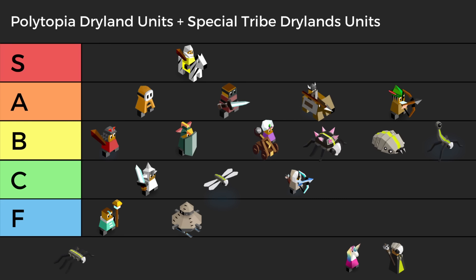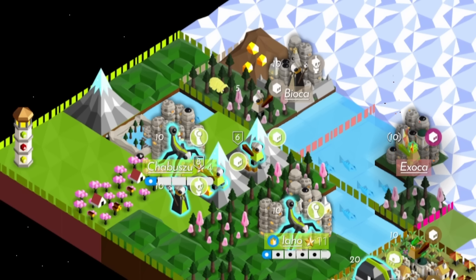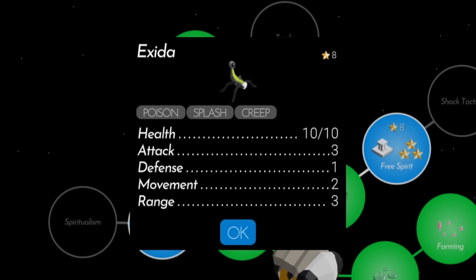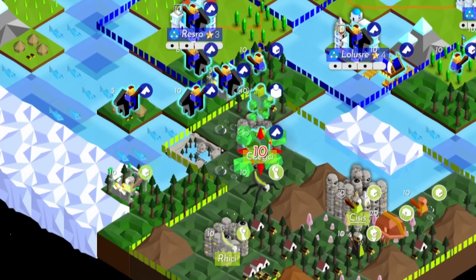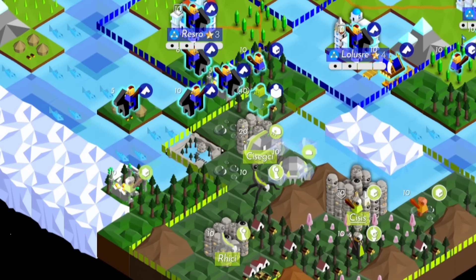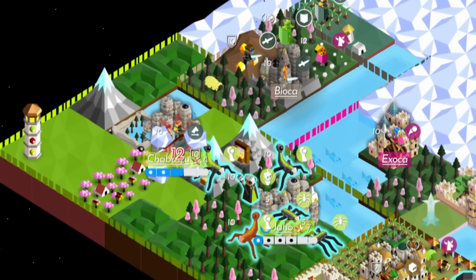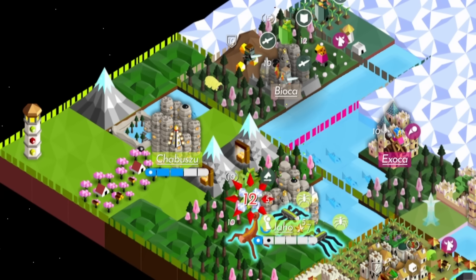Also in B tier are the Cymanti versions of catapults, the Exida. Although it has a lower attack than a catapult, it's easier to move thanks to its two movement. An added perk is that when an Exida attacks, it has splash and poison. Just beware to protect them because they are vulnerable and have almost no defense.